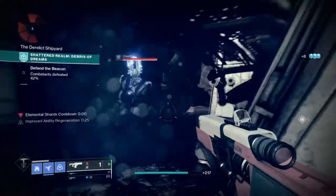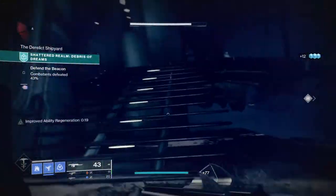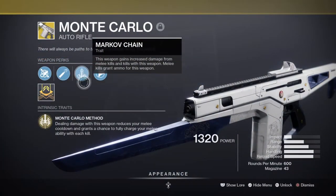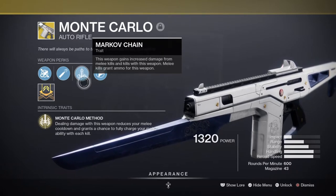Now let's take a look at the weapons as they will play a major part in how you play. Instead of using the Orbcooler hand cannon with Headstone like last time, we will be using the Monte Carlo instead for its exotic trait, Monte Carlo Method. This perk will provide the user a melee cooldown upon damaging a combatant and has a chance to fully charge your melee ability from a kill.